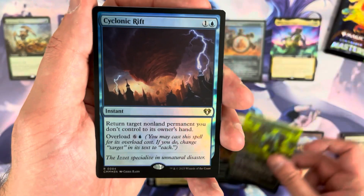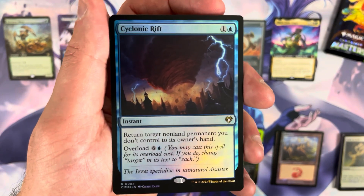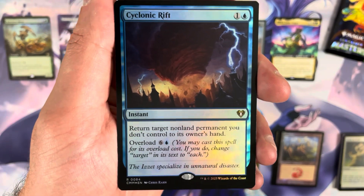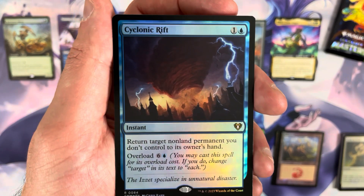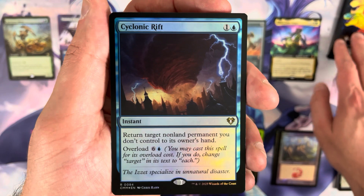I asked for it and I got it — the pack foil is a Cyclonic Rift! I saw that Evacuation last pack and wished it was a Cyclonic Rift, and here it is. That is a certifiable hit, and hitting it out of the pack foil slot is a really, really good spot. Very, very nice.